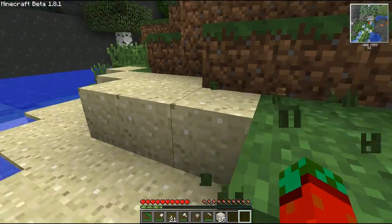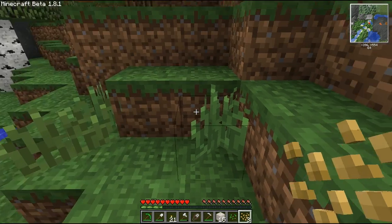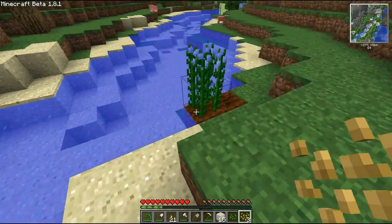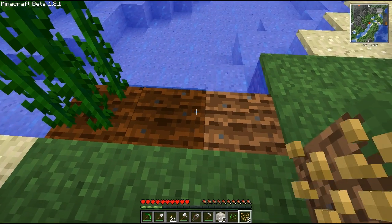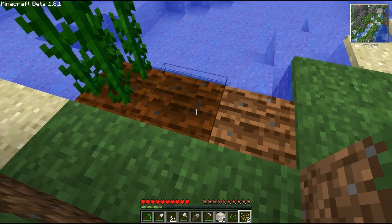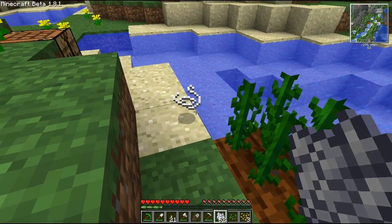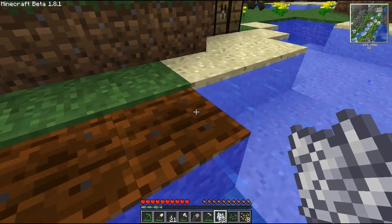Another new feature is flax seeds. You get them by destroying tall grass. Flax is a new plant introduced — it will look like this when grown. You can only plant it in wet soil. You can use some bone meal to grow it to its full size. When you harvest it, it will give string and some more seeds. That's a nice way to get some more string.